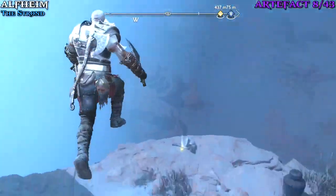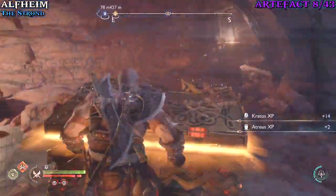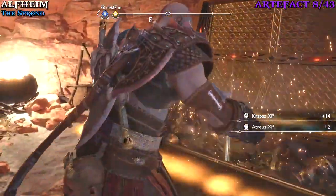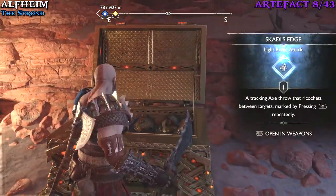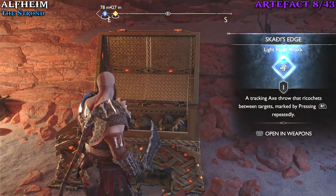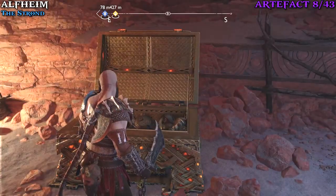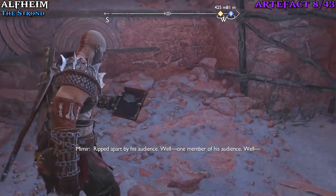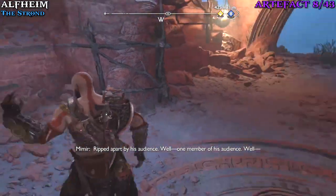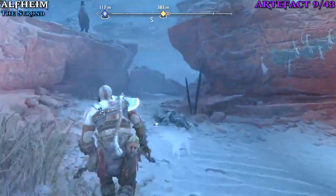There's going to be a ledge just after the reflectors that you can drop down. Drop down, take out the enemies, and then you can loot the chest here for another runic ability for the axe. But more importantly, just to the right of the chest is going to be our eighth artifact. You can equip the runic ability if you'd like — there are some decent ones we'll get throughout the game. Please make sure you get the artifact and then progress through the level.